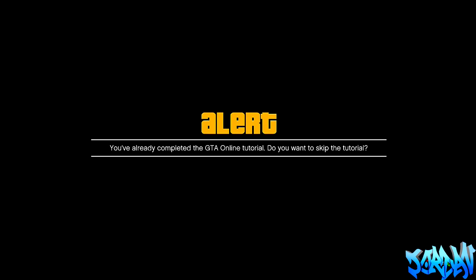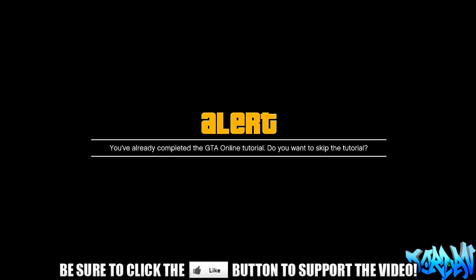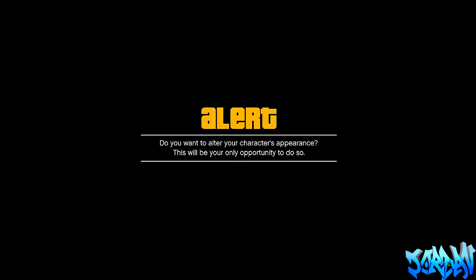Once you've made a character — just any character whatsoever — you're going to press A and it will say you've already completed the GTA Online tutorial, do you want to skip the tutorial? Because we've already got a character it will allow us to skip it, so press A to skip the tutorial. Another message will come up saying you have one chance to alter your character's appearance — this will be your only opportunity to do so.